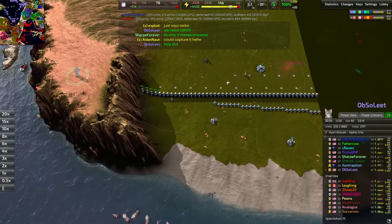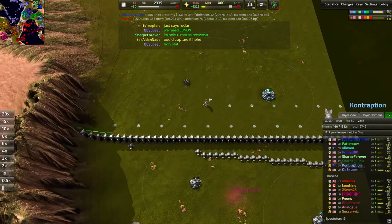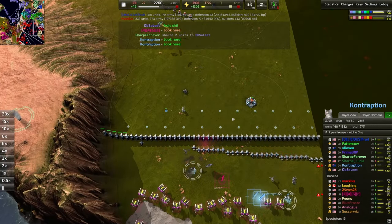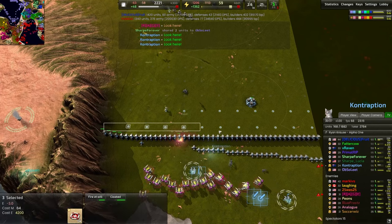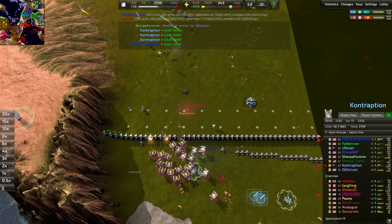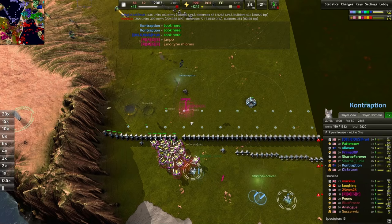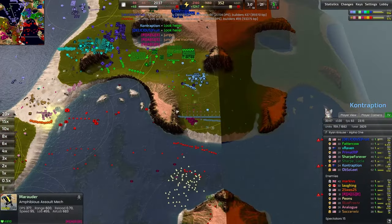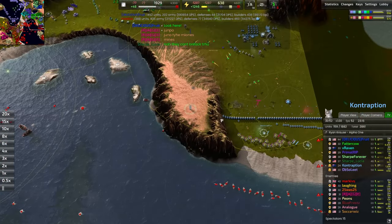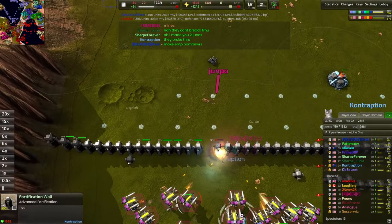Counter marauder push over here, but we're up to T2 walls which I believe stop marauders, as well as medium mines which also stop marauders. One thing I would recommend is layering your mines — stagger them: put a row like this, then put the other row staggered one piece apart. He knows to Juno it — it's a good idea. The question is how are you going to Juno it? There's a mountain in the way. That's going to be difficult.